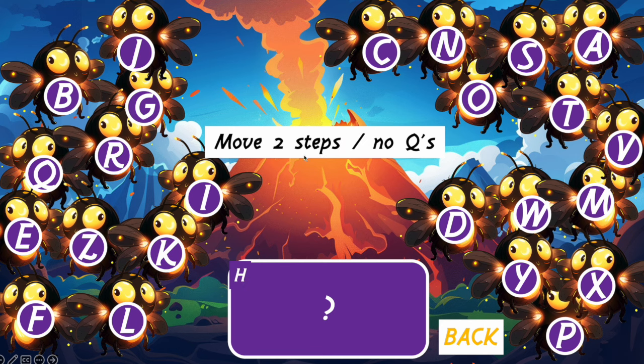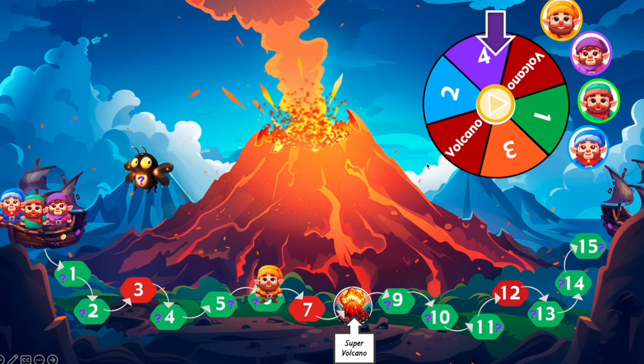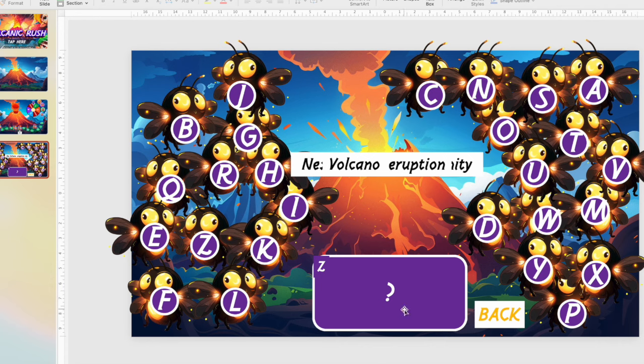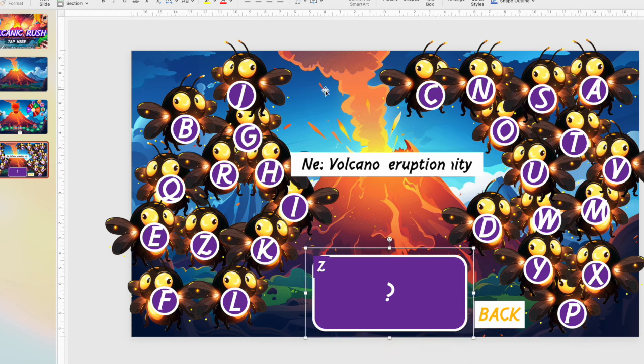For example, 'move two steps forward' with no question means when we go back, the character moves two spaces because it landed again on a green space with a question mark, but this time no question to answer. Now let me show you how to modify the questions. Press on a question mark here and type your own question, then save the PowerPoint. You may find only one question visible, but if you move the question box down, you'll find all the other question boxes for all letters.